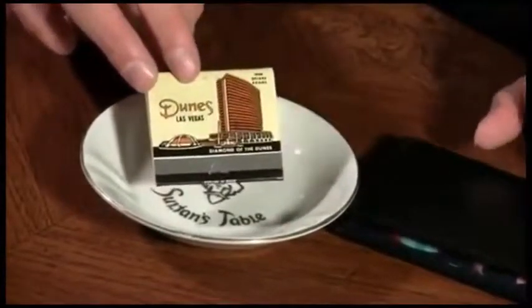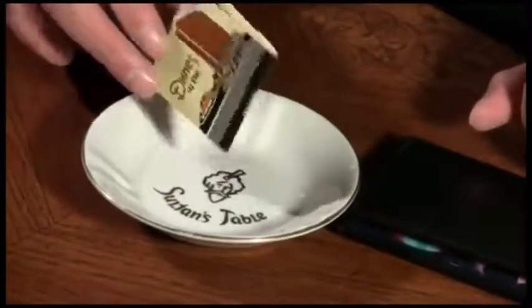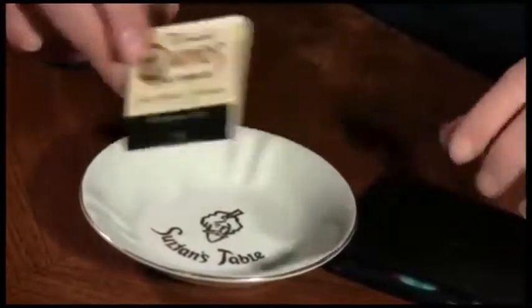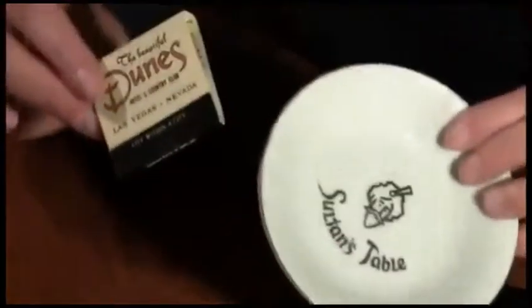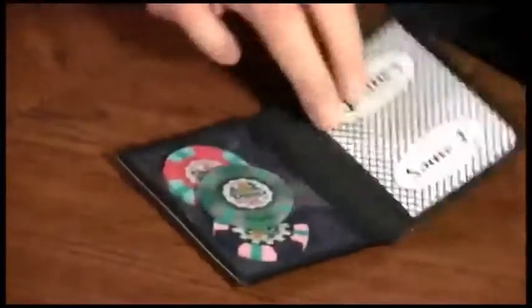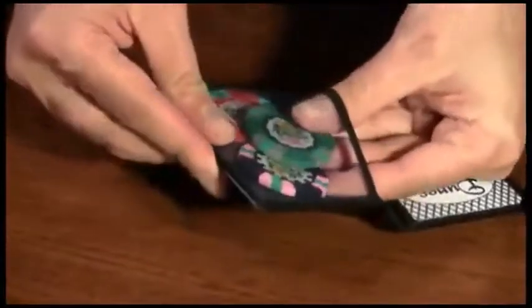Today, at that site sits the world-famous Bellagio Resort. But since that implosion in 1993, everything connected with the Dunes became a collectible — whether it's a sultan's table ashtray or some matchbooks. In particular, I'd like to show you what I have inside this Dunes wallet: a collection of Dunes poker chips.